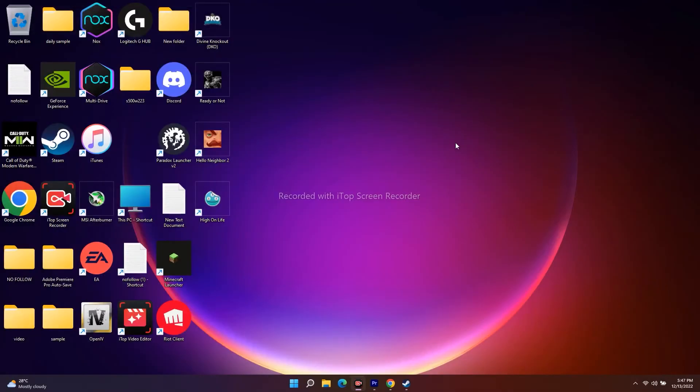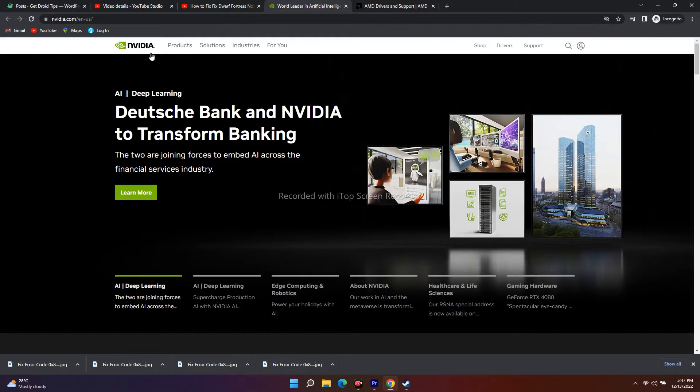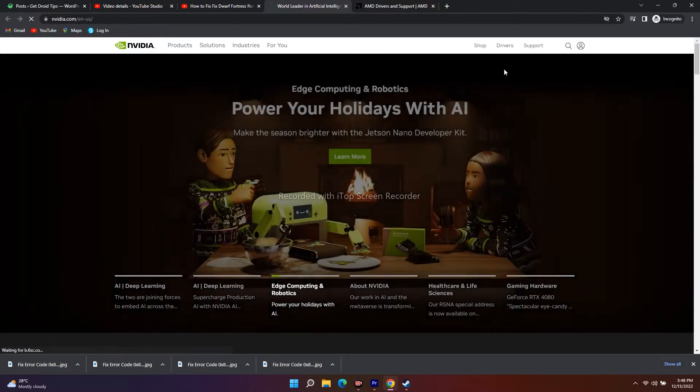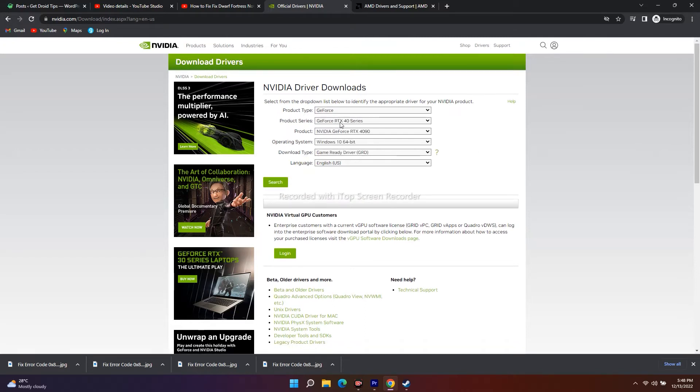The next step is to install your graphics card driver manually. I'll provide links in the description for both NVIDIA and AMD. For NVIDIA users, go to the NVIDIA website, click on Drivers, and select your product type, product series, product, operating system, download type, and language. For example, select GeForce RTX 40 series and the appropriate model.